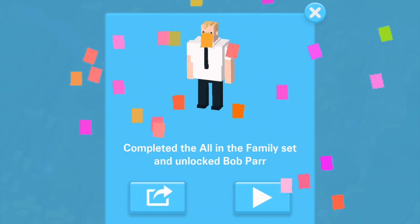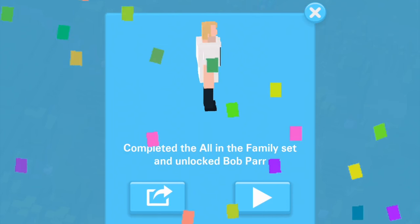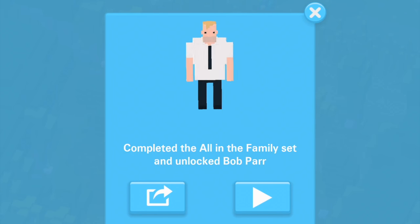What's going on Disney Crossy Road fans, it is Disney Dan here taking a peek at a secret character from the Incredibles update. It is Bob Parr — that's right, Mr. Incredible without the suit — and he is unlocked by getting the All in the Family set.